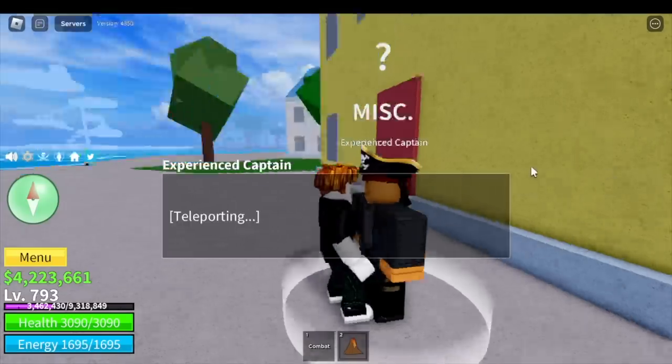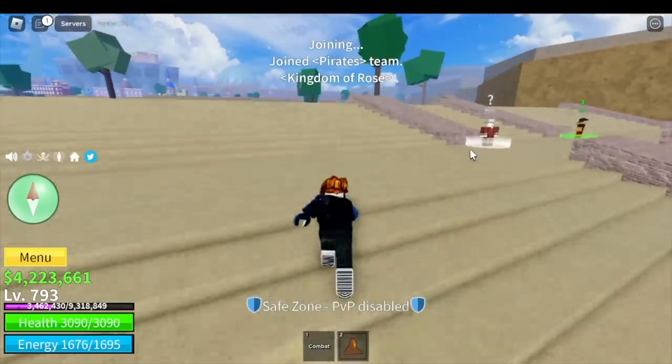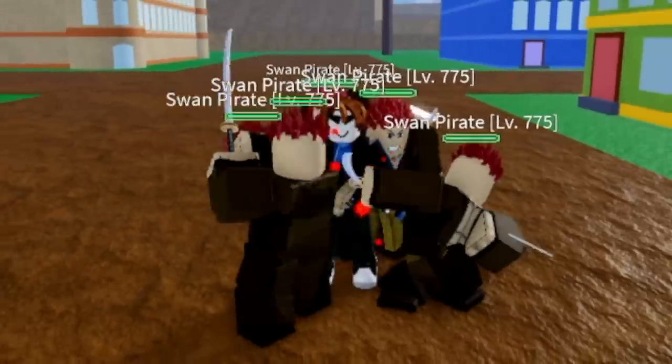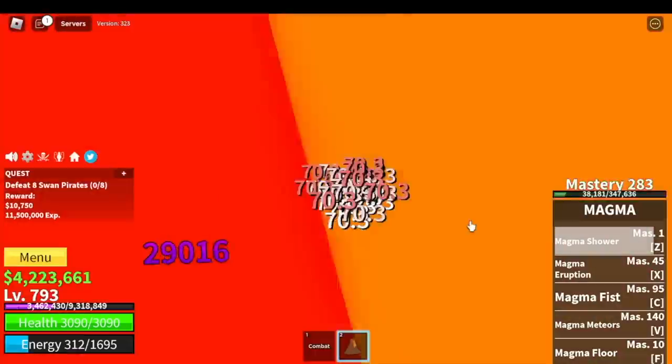We're going to head to the middle town, talk to the experienced captain, and welcome to the second sea. Next up, target the Swan Pirates. Very easy again — just one Z-Skill is enough.